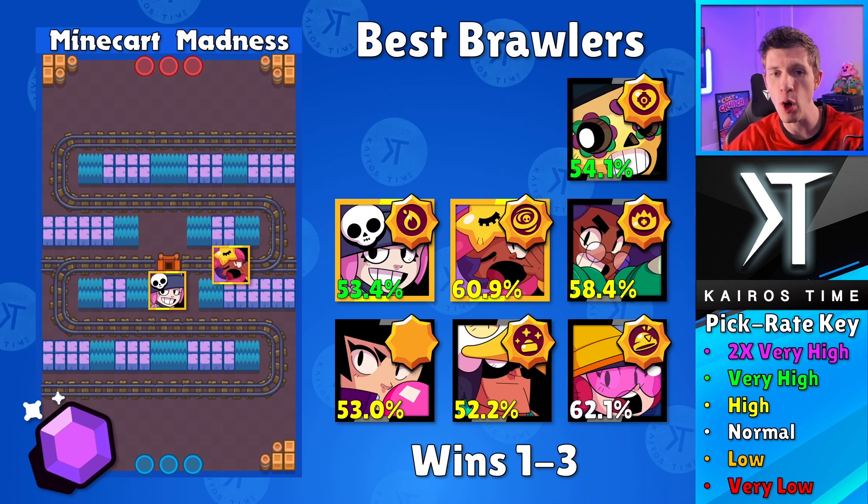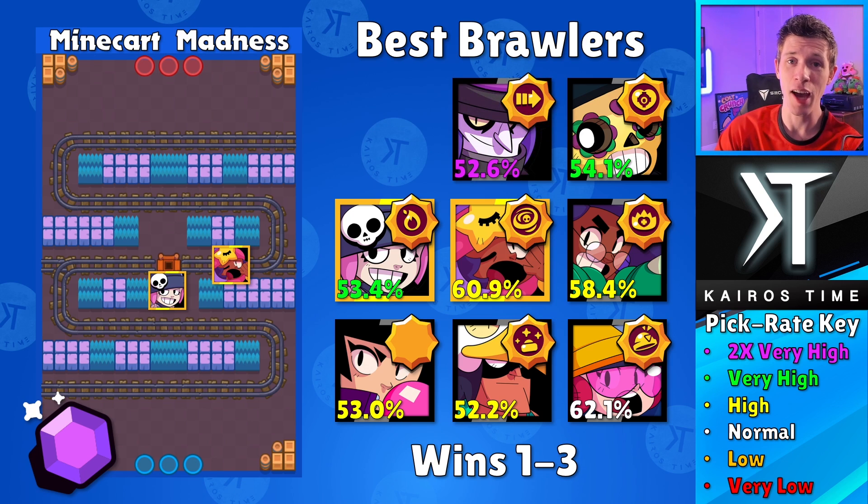Next we got Poco with the Capo star power. If you want to go Poco with tankier options like Rosa, Jackie, BB, or even possibly Mortis, then Poco is incredibly good at keeping his team alive going down that center lane. If you are playing Mortis, your entire goal is to be an anti-thrower type of brawler — you want to take Sandy's place over here, making sure the enemy throwers don't have any way to attack your teammates.